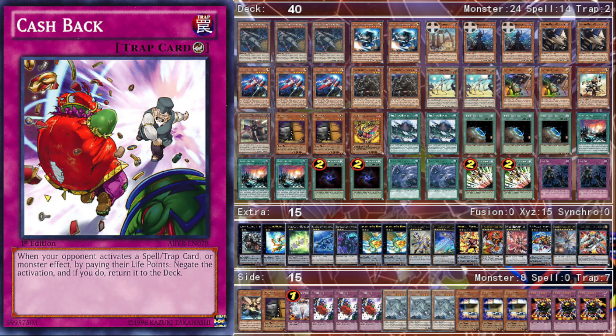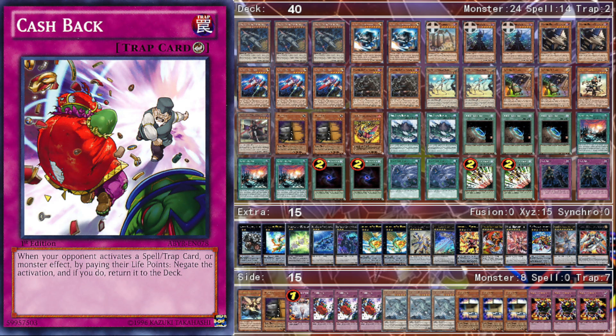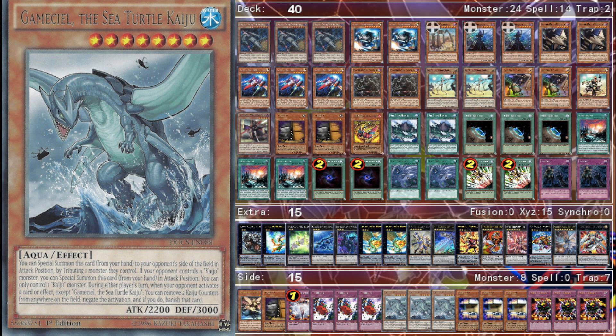The next six cards are similar — going first I side in three Cashe Back. With Fire King Island and Dark Lady, the main problem in the mirror match is not the Ships; it's about who can summon Dark Lady first, because Dark Lady can negate the Ship's floating effect and the Pilot's effect. Your opponent has to pay life points for Dark Lady, so Cashe Back is great — it doesn't send it to the graveyard where they can revive it with Sword Troopers. Straw Man and Sword Troopers are seeing more play too, and Cashe Back can send them back to the deck. Going second I side three Gameciel to deal with Dark Ladies, Infinities, and Ships.